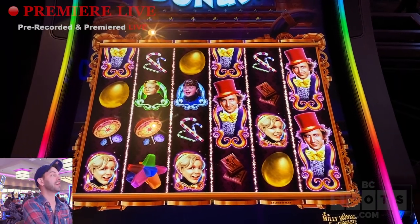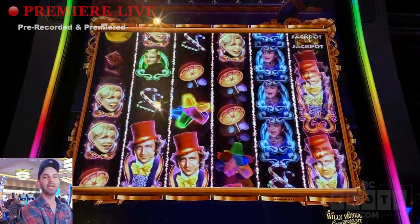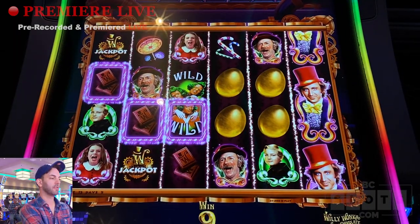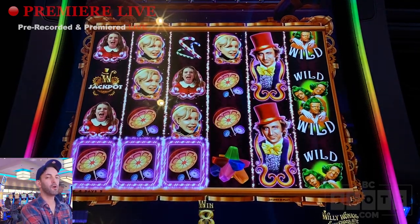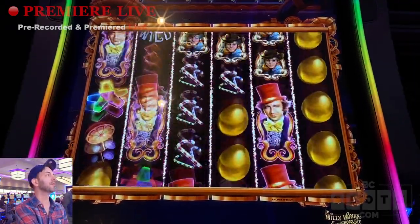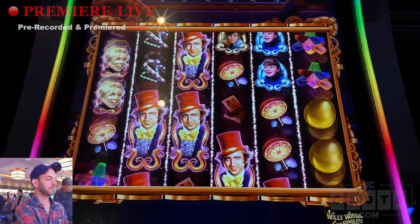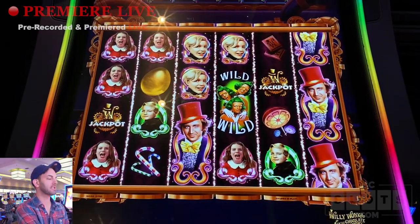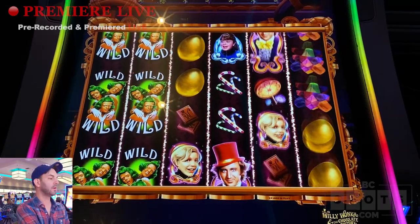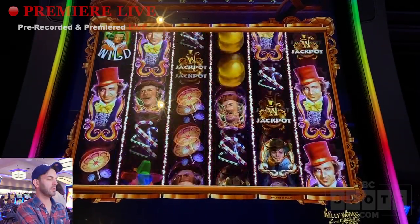All right, we're back up to $240, guys. We're only down $10 now. Hoping to get lots of different bonuses on here, maybe get the Chocolate River again. Come on, line it up. Everyone wants the bonuses, and that's because that's where all the money's at. That was not very good — that was two bucks. Betting $3.75 a spin on the 5-cent denomination. These aren't paying very well; that's $4.25. Need bigger line hits.